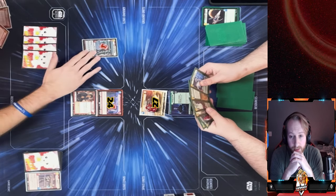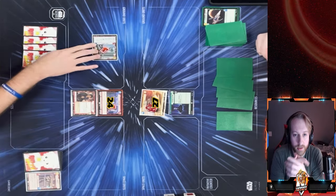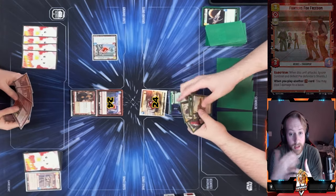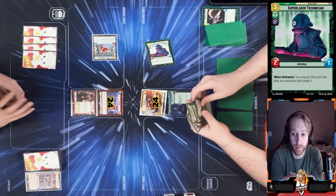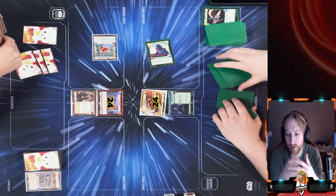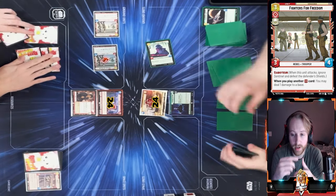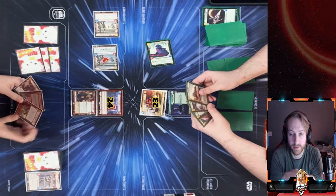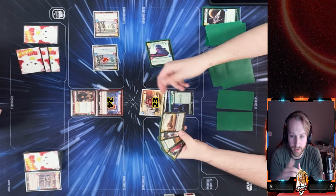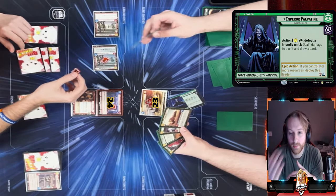We put down resources and I swing right away with Fighters for Freedom, dealing three damage to my opponent's base — continuously getting those three-damage shots. He brings out Super Laser Tech to help with ramping. I then play my second Fighters for Freedom, triggering the first one to deal one damage to the base. I've done four total damage this turn, and now whenever I play a red card it deals two damage.